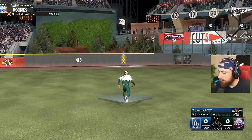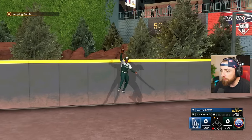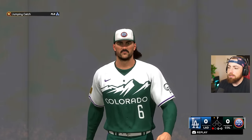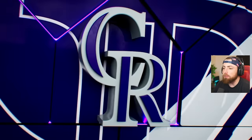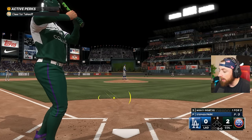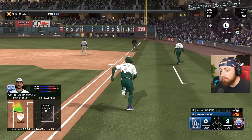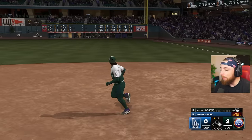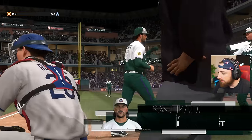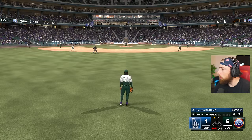Who hit that? Mookie Betts. Can we rob Mookie? Come on. This is for leaving the Red Sox - let's go! Woo, that's what I'm talking about! If you guys don't know, I am a big Boston Red Sox fan. When Mookie left them I was heartbroken. So that is payback. We're up by two here. That could go - oh my God! 374 feet. That is barely a home run. Decent guess. We're up by four.